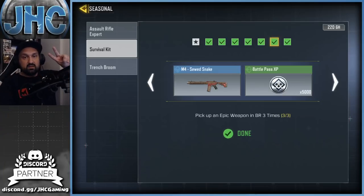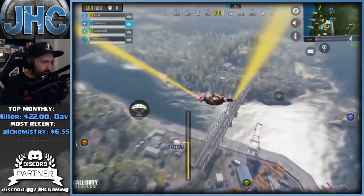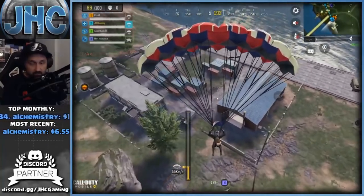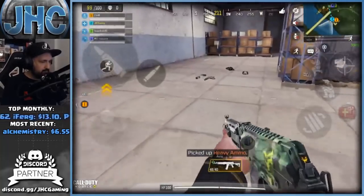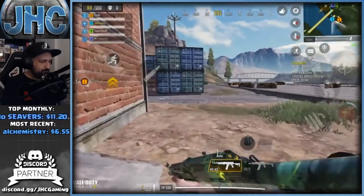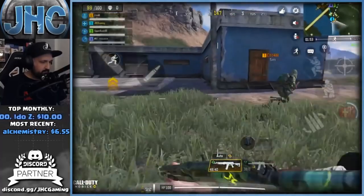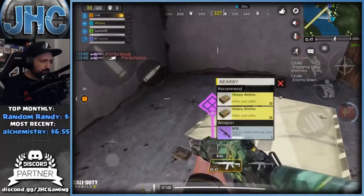The next task is pick up epic weapons in battle royale three times. These are the purple rarity weapons and they're harder to find. What I did was land on orange-marked locations on the map for improved loot, then loot all the buildings looking for purple weapons. I'd find a vehicle and drive to the next improved loot location looking for more epics. You might get lucky and find all three at the start, but my only tip is go for the orange locations on the map.